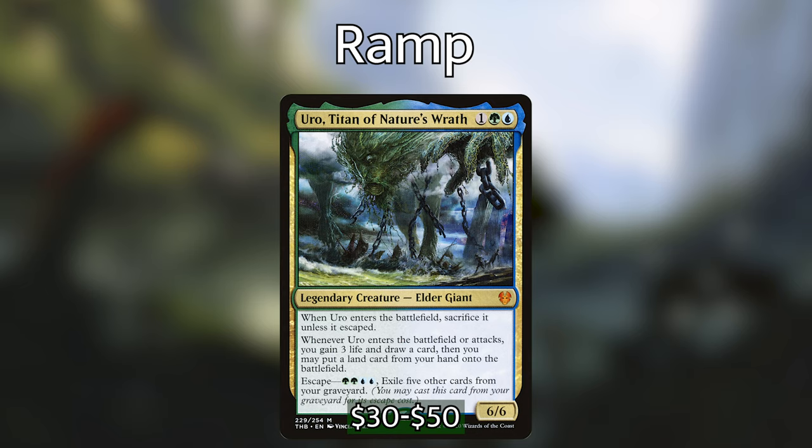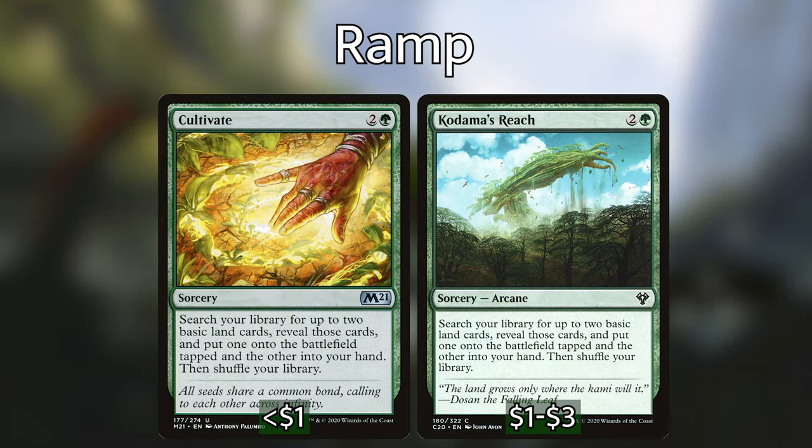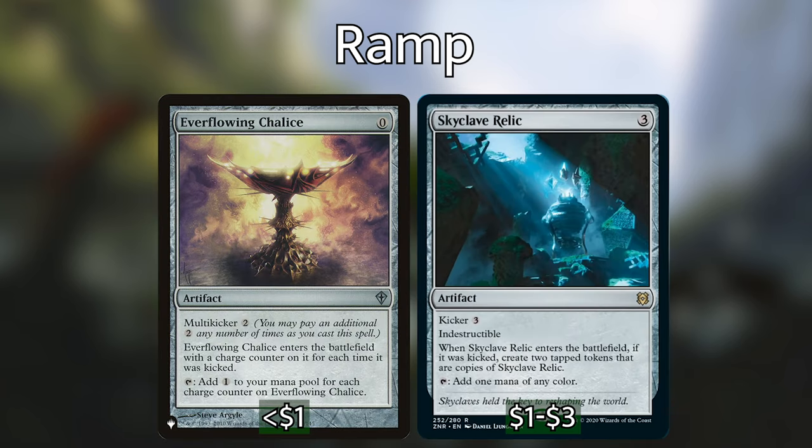Uro is a very good card — I just happen to have access to one from a previous deck. Similar effects can be achieved with Growth Spiral, which I've also included, and Urban Evolution to get some extra lands from our hand onto the battlefield and get us some card advantage. We're playing a lot of the typical ramp spells including Cultivate and Kodama's Reach, which both get us two lands — one in hand and one onto the battlefield — plus Nature's Lore and Skyshroud Claim to get more forests. For mana rocks, the notable inclusions are Everflowing Chalice and Skyclave Relic, which are both kicker spells that can be copied with Verizal. Copying Skyclave Relic will get you six Darksteel Ingots.